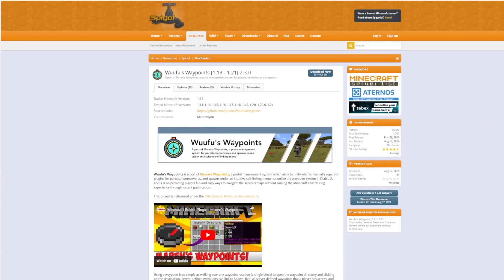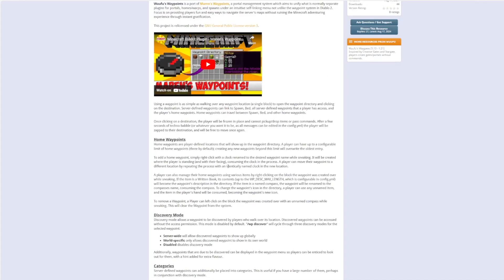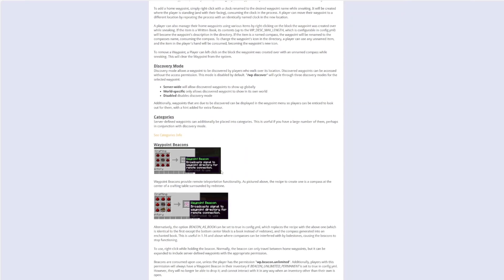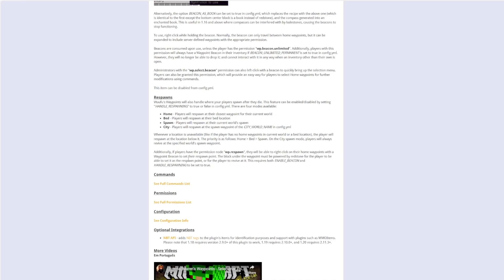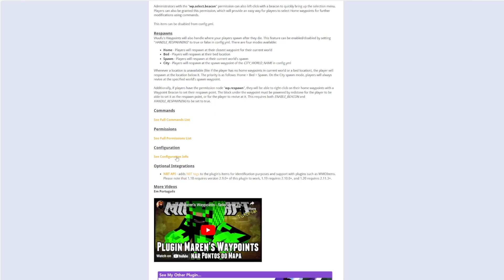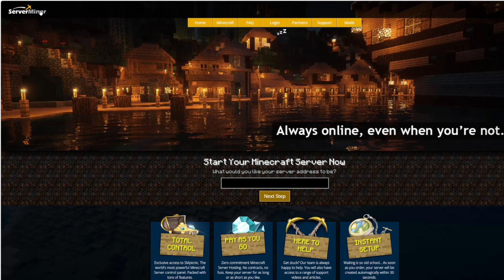On the Spigot page you can see it's updated from 1.13 to 1.21. If we scroll down, you can see this is based on a really old plugin called Marin's Waypoints that I did a video on over 10 years ago, which is pretty crazy. There's a ton of information here covering categories, the beacon we created, and the various commands and permissions. If you use a server to host it, check out serverminer.com for the best and cheapest hosting around. That's it for me — subscribe, like, comment and I'll see you next time.